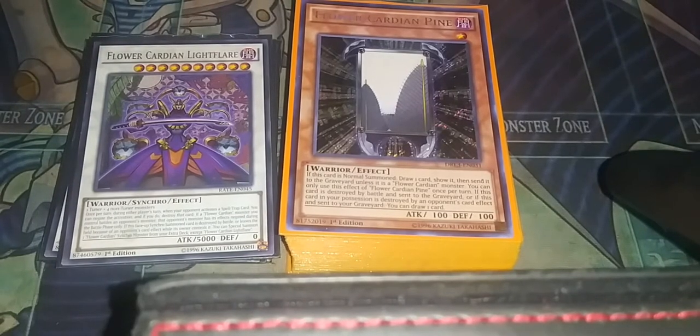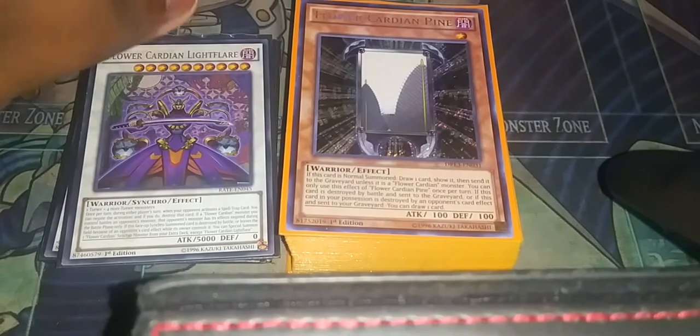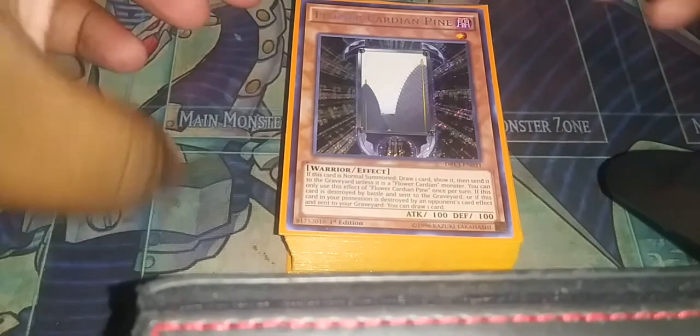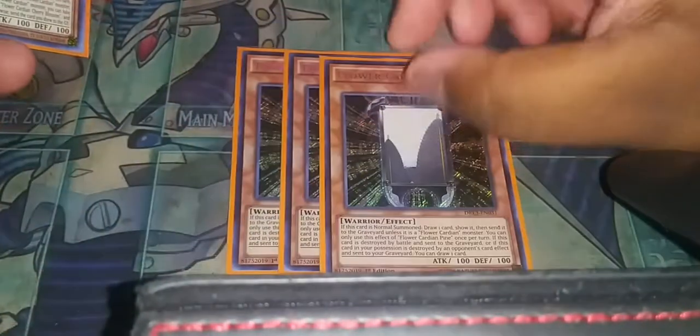Let me know what you think of my deck profile. Cardians have gotten a little bit of support and I've actually incorporated that support into the deck. I don't use that new spell — I did get it but I didn't put it in the deck. I'm hoping Konami gives us some link monsters for this — I want a link one and a link four, maybe a new boss monster.